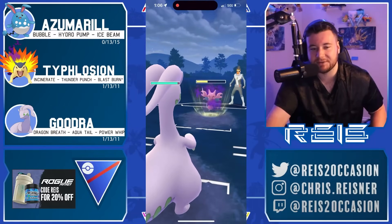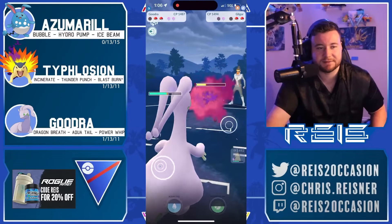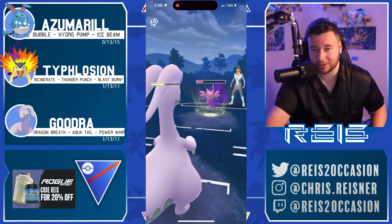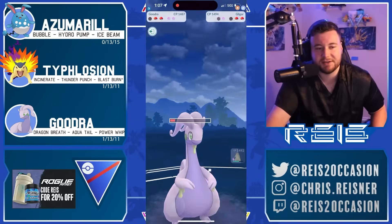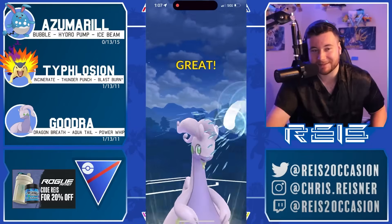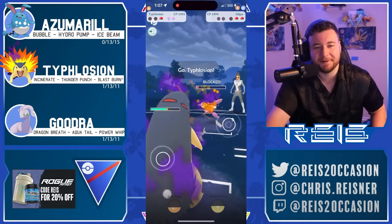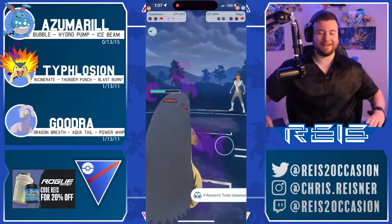Typhlosion comes in and in comes Gligar — looks like frame drops, looks like he tried to throw instantly but it didn't let him. Luckily he gets it off before Gligar gets off a move. Now you just completely sacrifice your Goodra — no reason to shield here, you know there's a Skarmory waiting in the back. Just save those shields for Typhlosion. Goodra is soaking up energy, soaking up damage, throws the Aqua Tail right before going down. The opponent has to shield but doesn't even get off a move. That's a GG — Semi with some spectacular plays as per usual.